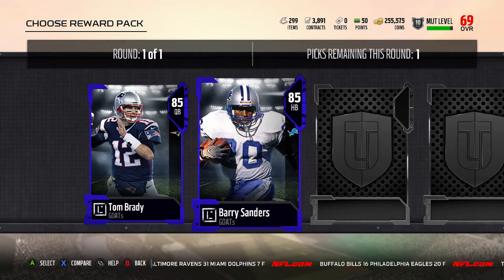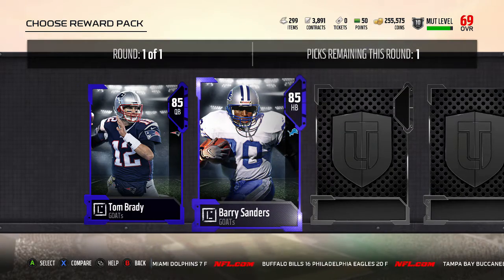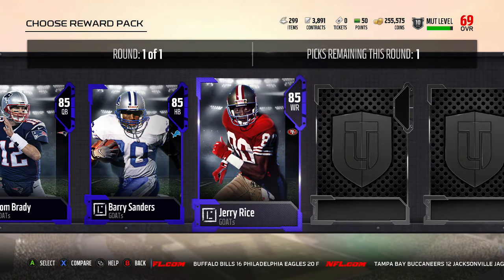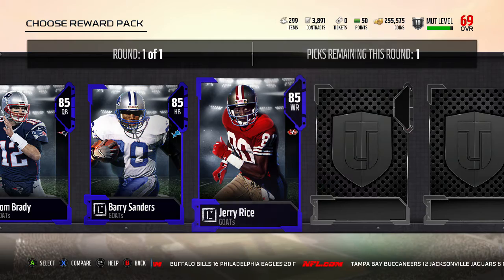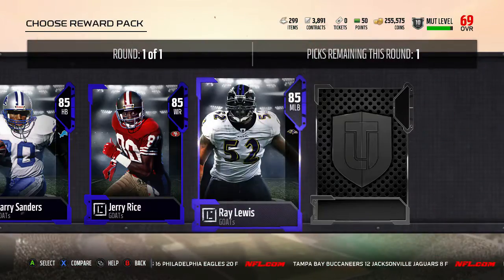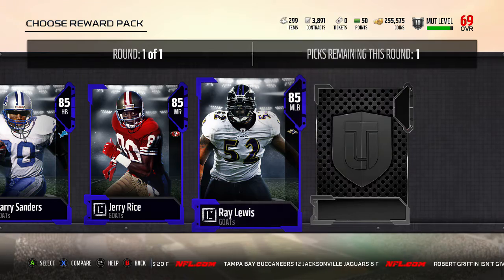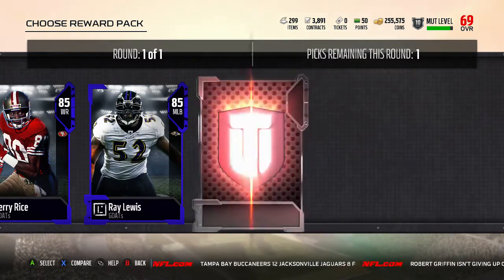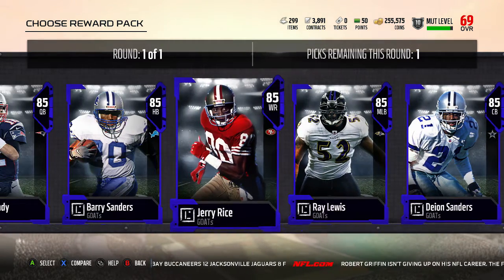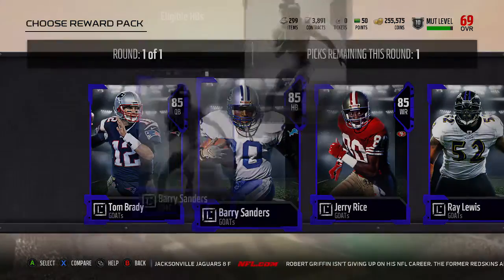We've got Patriots Tom Brady at 85, we've got Barry Sanders from the Detroit Lions — one of the most versatile running backs in history and he'll be really good for the run game. We've got Jerry Rice at the 49ers, again considered one of the best of all time. We've got Ray Lewis, also considered one of the best of all time, great pass rusher and a good user online. And we get Deion Sanders — one of the fastest players I used last year and he was just ridiculous.